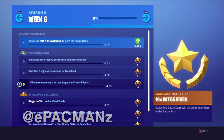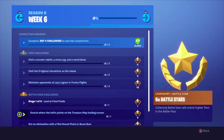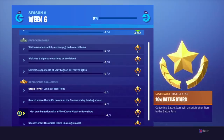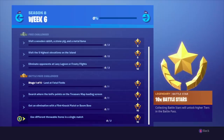For the first battle pass challenge, we have stage one of five: land at Fatal Fields. Looks like Epic's been bringing these stage challenges back where you just have to land at certain locations — easy. Then we have search where the knife points on the treasure map loading screen, so we have to look at that loading screen and go where the knife points. Then we have to get an elimination with the flint knock pistol or boom bow. And finally, we have to use a different throwable item in a single match — probably a sticky grenade or stink bomb.